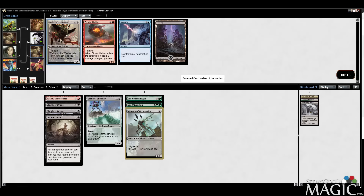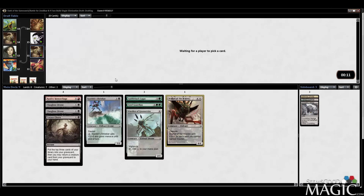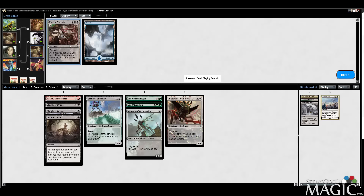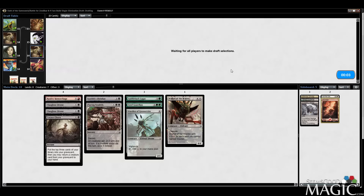Walker of the Waste — okay, I don't have any Wastes though. That was a weird pack; I feel like we didn't see anything very powerful at all. Second-to-last pick: Flying Tendrils is a good sign for black since this card is very main-deckable. Admittedly it's not looking great in our deck since it kills most of our creatures, but it's a good card.